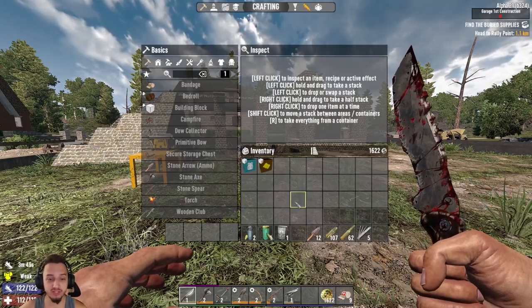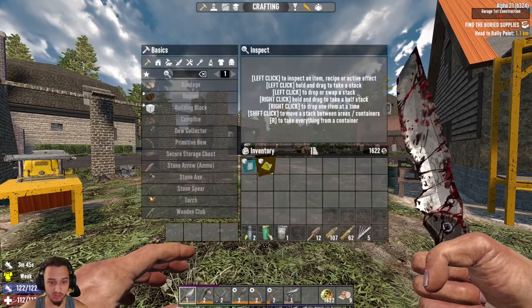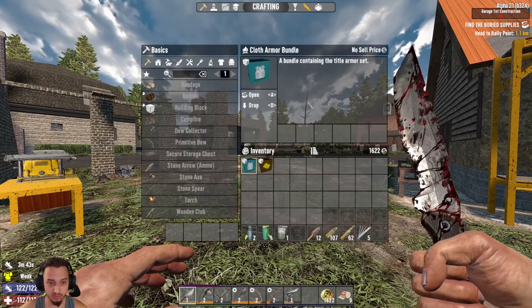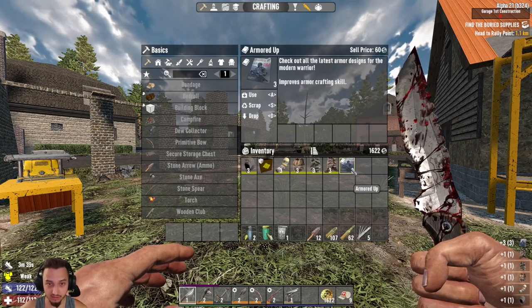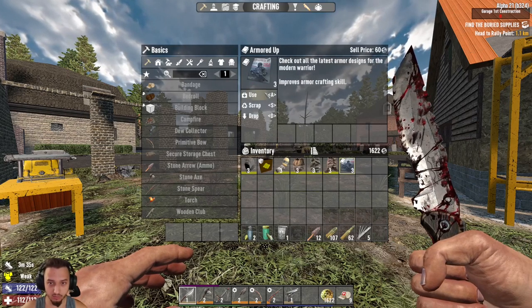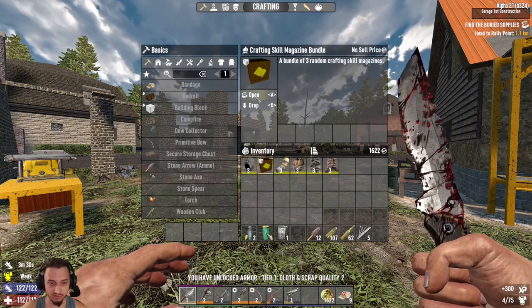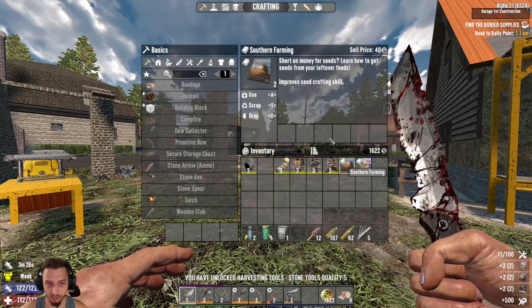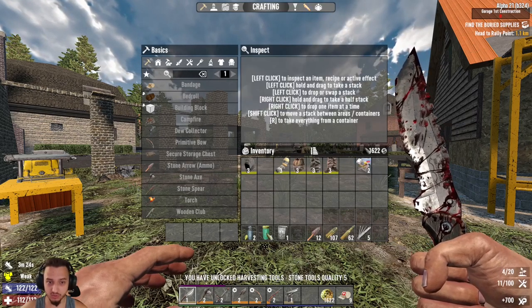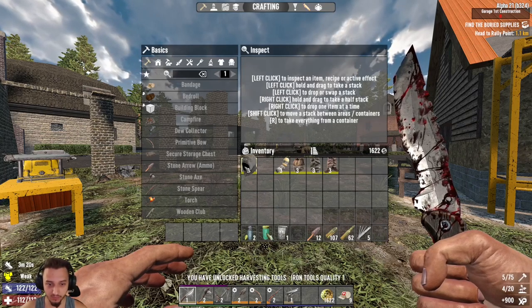Hey, what's up guys, welcome back to Seven Days to Die Alpha 21. We're back at the shop — we got the airdrop. We got a couple little bundles, so we'll open these up. Lots of clothes and a ghillie suit, sweet. We got this crafting skill bundle too — oh, two tools and two farming, that's good because we need to get some food stuff going.